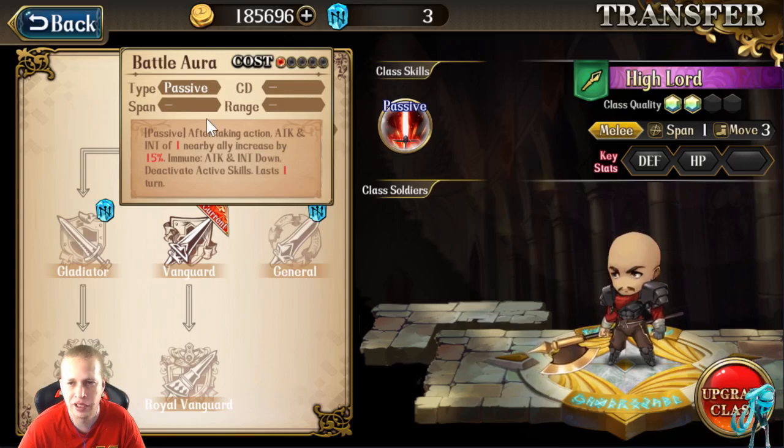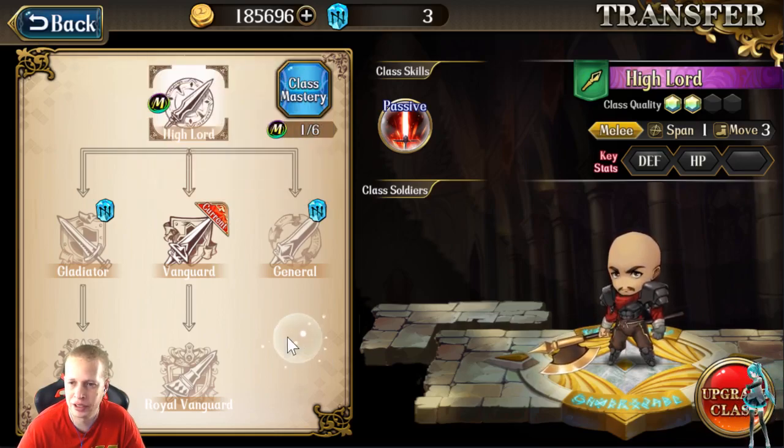I forgot to go over his other passive — in his initial class, Battle Ore is another passive he gets. After taking action, attack and intelligence of one nearby ally is increased by 15%. So it's a buff for an ally. And the buff itself might give immunity to attack and intelligence down — that Deactivate Active Skills immunity is pretty good. It lasts one turn, and it's a strong buff he throws out to an ally.